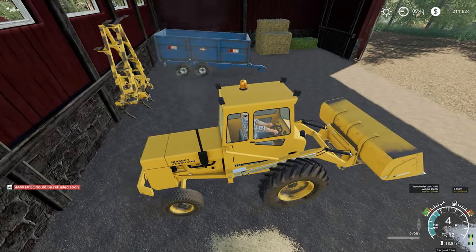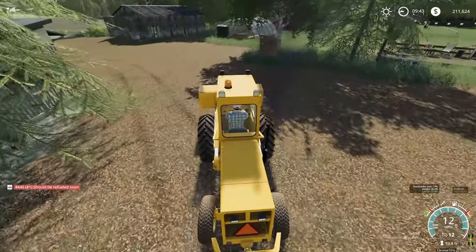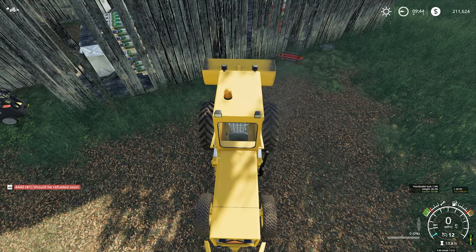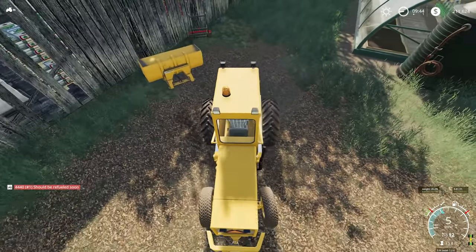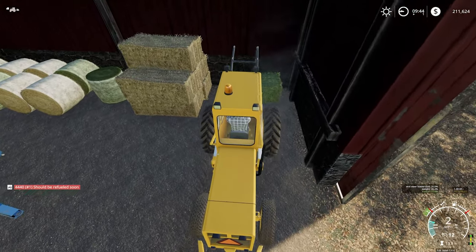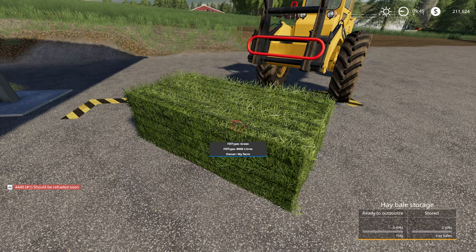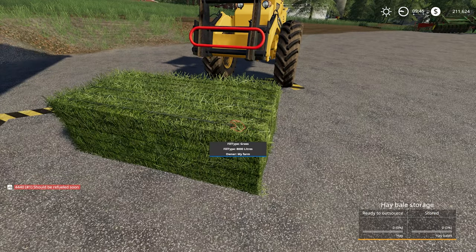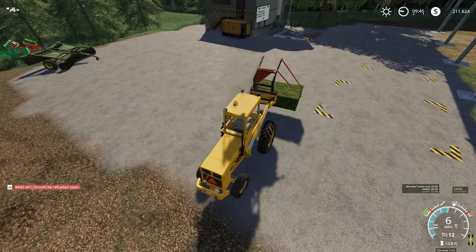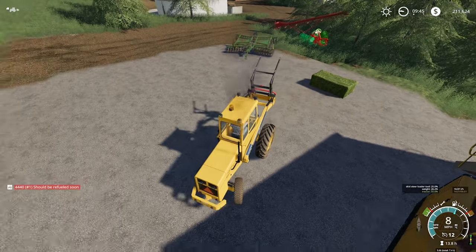We do have some square bales in here which I think we can move over now to our new storage shed. I'm just going to change the pickup on this and run them over, because it's nice to free up a bit of space in that shed. I might be able to drop it straight into the TMR mixer and see how much it gives us. Let's take this one first - it's actually grass, typically. That's okay though, we can wrap that. I'll just pop it over here. Don't have to worry about it going mouldy because it is no seasons on this gameplay.